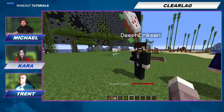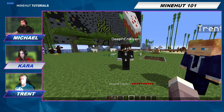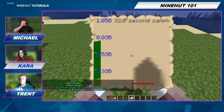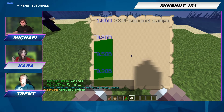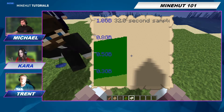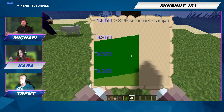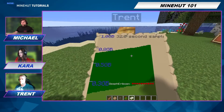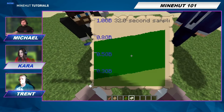Another thing you can do to check the health and lag of your server is /lag memory. This will give you a really cool map that updates in real time. The dark green is the memory your server uses innately — it's just what's running the world. The light green is what you are currently doing, and once you clear some lag, you'll notice the light green will decrease. It resets every 32 seconds, so you will see it reset and go back.